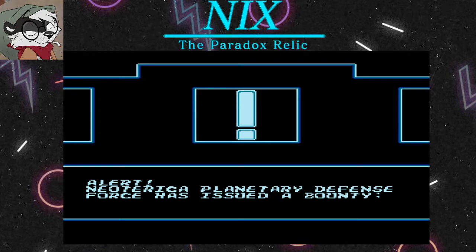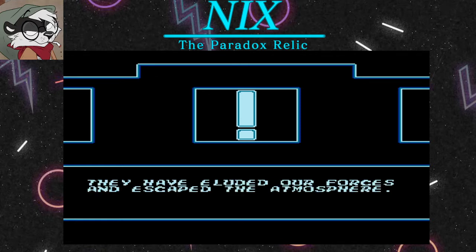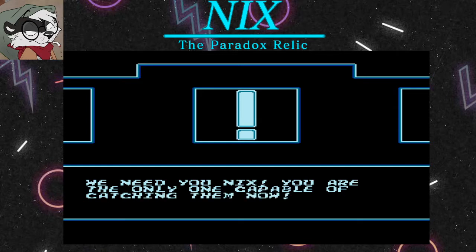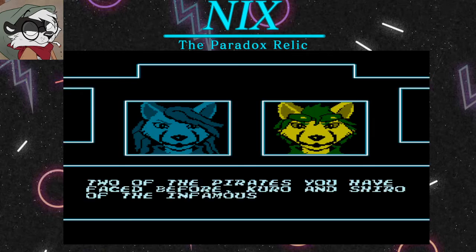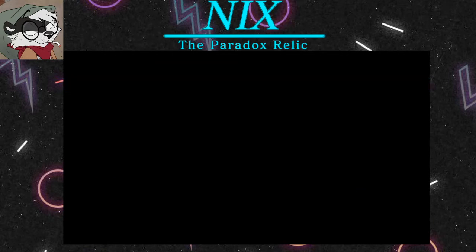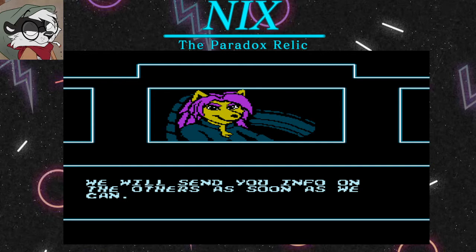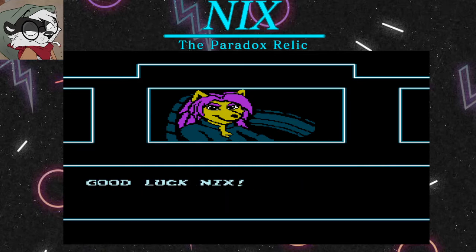Alert! The Neoterica Planetary Defense Force has issued a bounty. A group of dangerous pirates have escaped custody. They have eluded our forces and escaped the atmosphere. We need you, Nyx. You are the only one capable of catching them now. Two of the pirates you have faced before — Kiro and Shiro of the infamous Cat Sisters — proceed with caution as they should be considered armed and dangerous. They're pirates. Pirates are always dangerous. We will send you info on the others as soon as we can. A large reward is offered for their return. You are authorized to use deadly force if necessary. Good luck, Nyx.